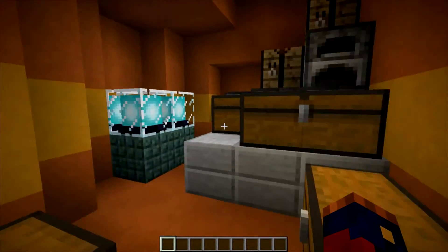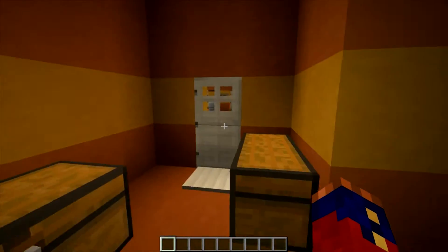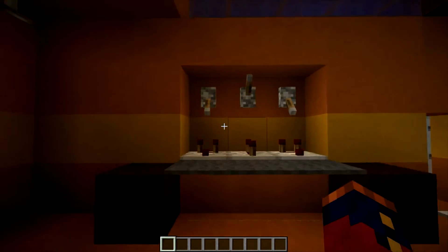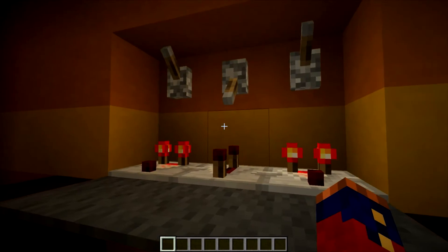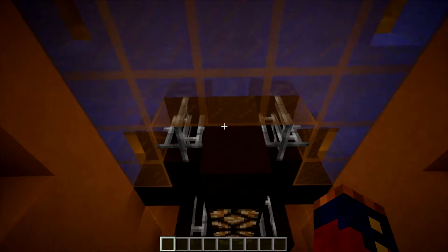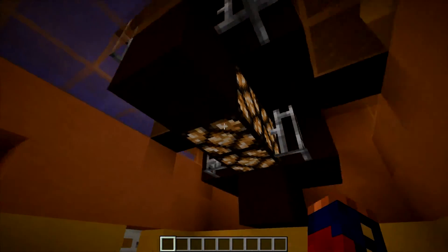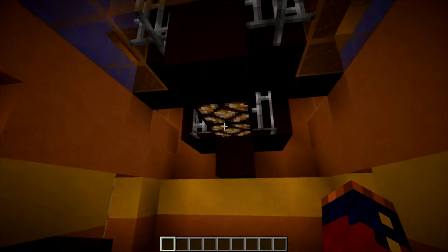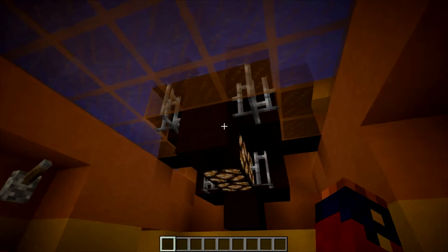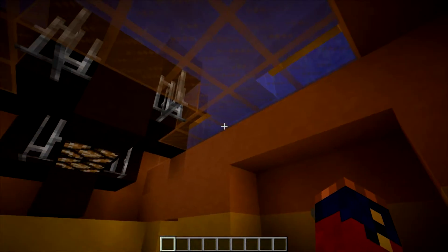Back here is just storage — fuel cells for the reactor core as well as medical supplies and equipment. This is the main engineering. All of these work, meaning they turn lights on and off. This is the main control function for the reactor, and this is the main reactor right here. I built a horizontal reactor, whereas with the other starships I've built they've all been vertical. I wanted to try something different. I'm not a hundred percent happy with this design — it was just kind of an experiment. If I had to do it over again, I would have built it vertically and used the space up here for storage.